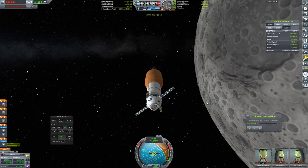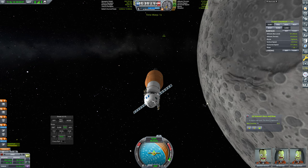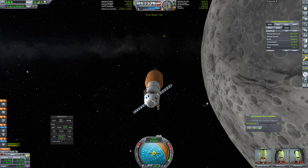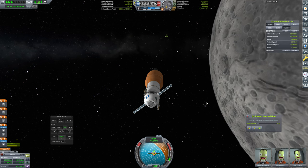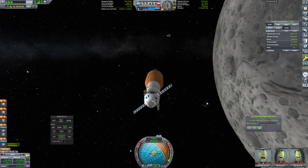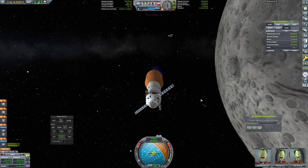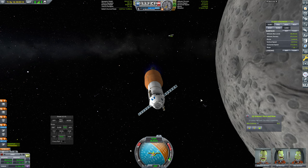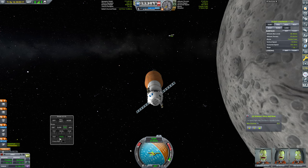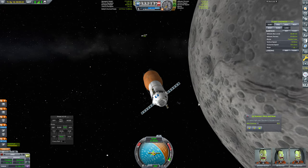Let's orient ourselves around. We're still about 4 kilometers out at 40 meters per second — let's move this in. 40 meters per second at this distance is still going to get us quite a bit of drift, so we're going to have to do another corrective burn. We're about 1 kilometer out right now.